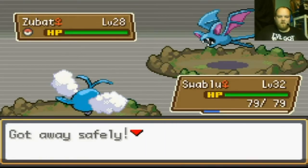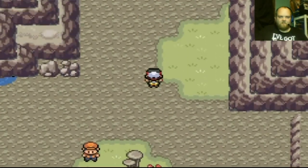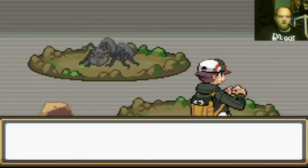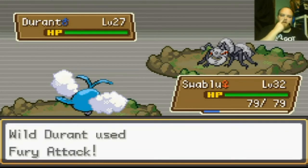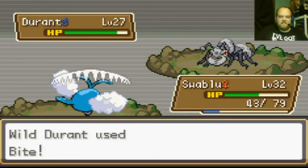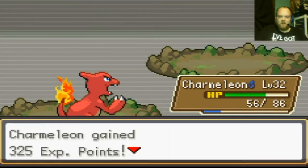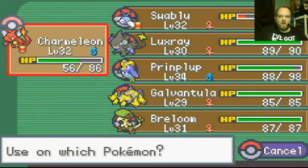Entering Nemesis Cave. Zubat — not gonna run. It's weird how grass can still grow in here. Durant, Durant, and Heatmor — forgot about their rivalry! Aerial Ace — crap, Durant has a ton of defense. Switch Charmeleon in. I should have Charmeleon up front if I'm gonna run into Durant. I'm running out of healing items too — I should have gone back to the city.